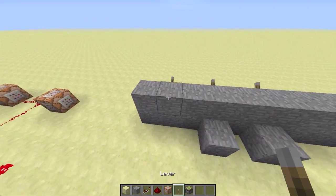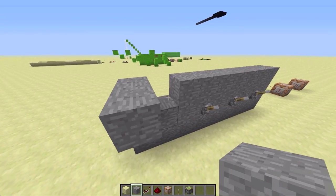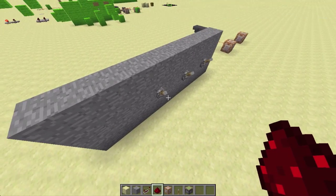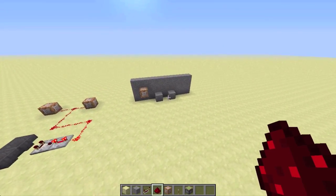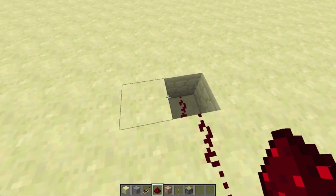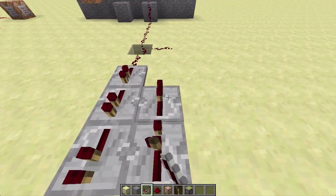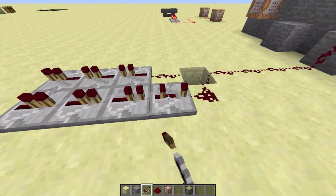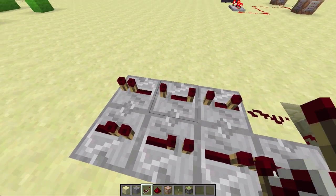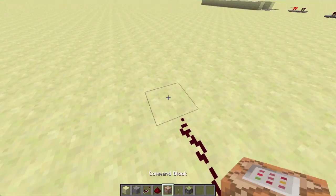For the reset button, the signal goes straight into the command block. For the start, you could use either a button or a tripwire. Dig a hole, have this connect over like that, and then you have repeaters - one, two, three redstone repeaters, then one, two, three, four more. This makes a little repeating system. Leave the first ones at one tick and leave these ones at three, four, and four ticks. Place redstone - now it's all connected. Hook it up into the command block that will add time.